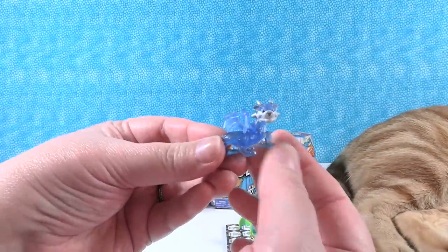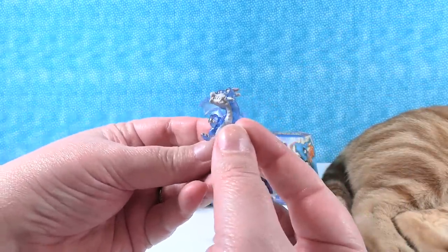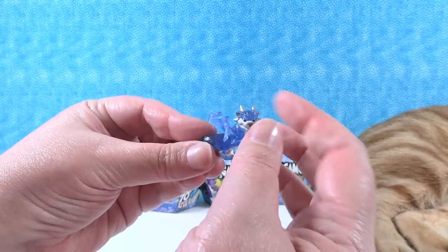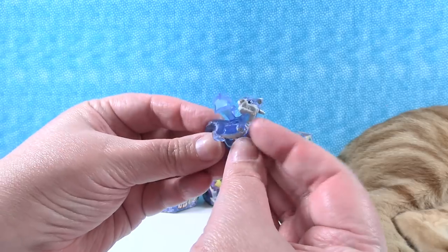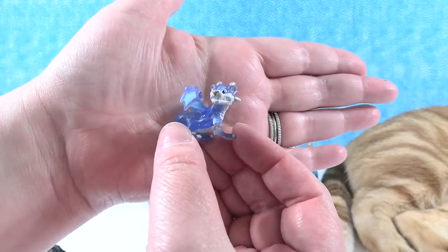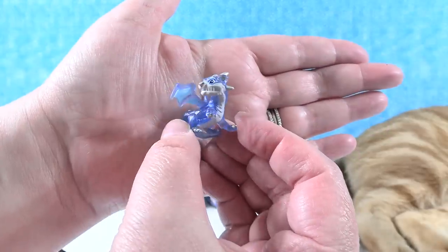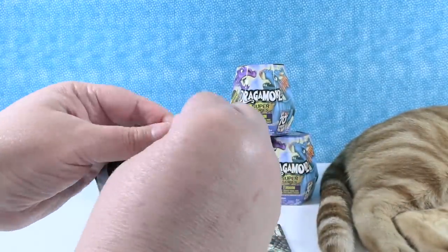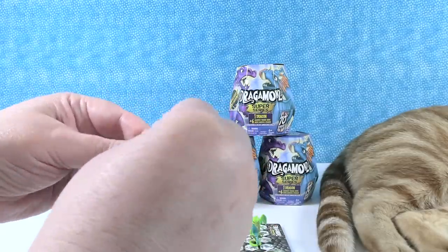Look at him — he's crystal. And he has silver claws, like metallic silver claws and horns. He kind of looks like part dragon and part like wolf or something, his face. He's really neat — a dragon wolf. That's terrifying.